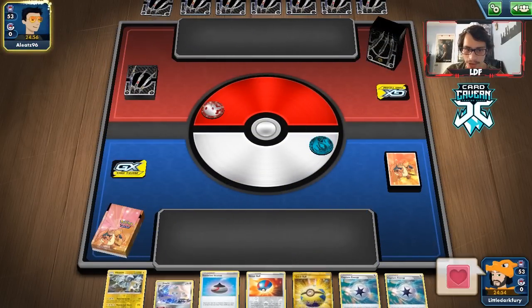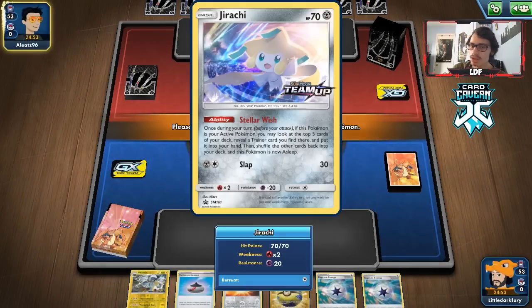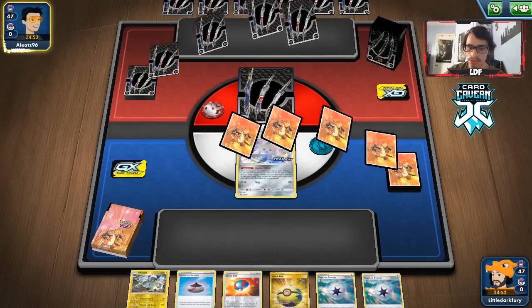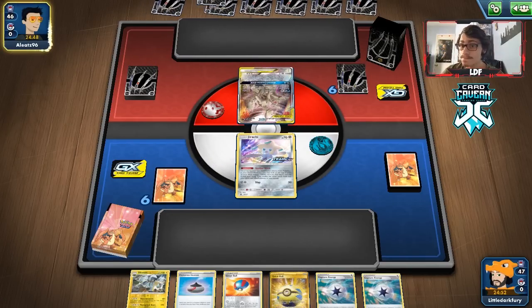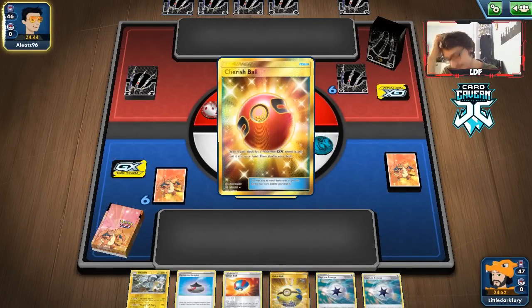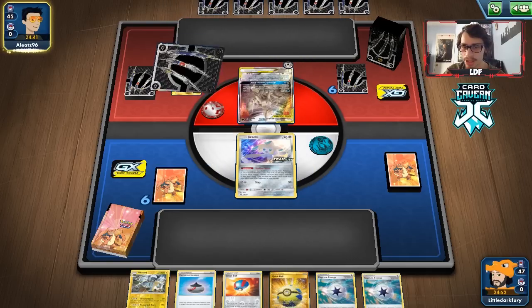We start with Jirachi and a Capture Energy. We could play the Capture Energy to get a free Grubbin down. It is ADP, and they got to go first, so they just get the turn 1 Altered Creation GX off.